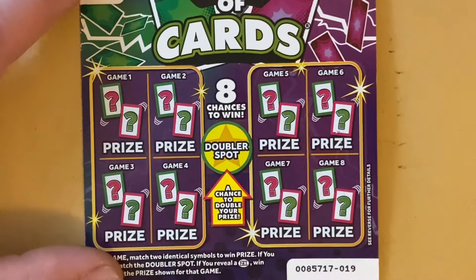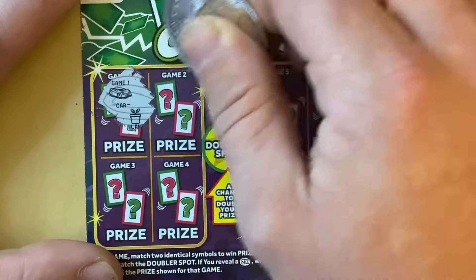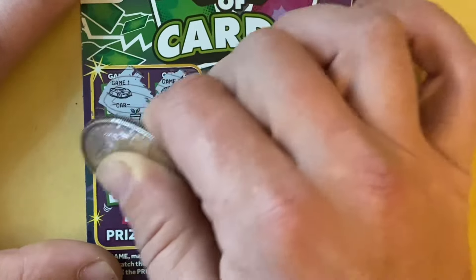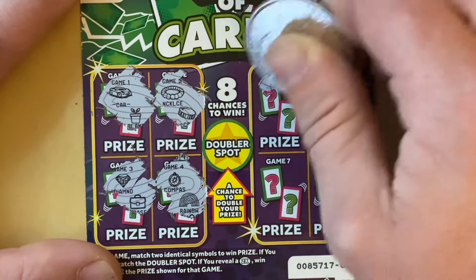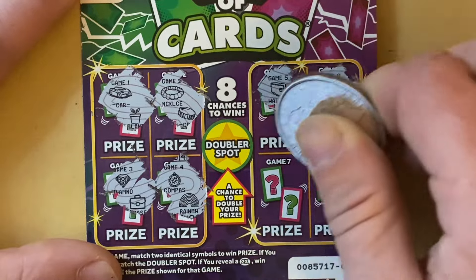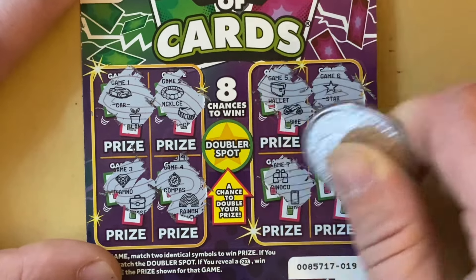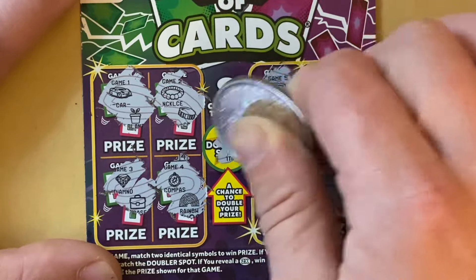Card 19, let's have a look. We've got car and plant, necklace and coin, diamond, diamond, diamond, case, compass, rainbow, a wallet and a bike, star and a watch, binoculars, phone, a vault and a key. It's not on that one.